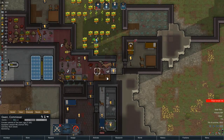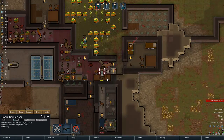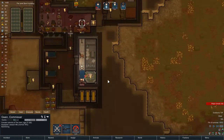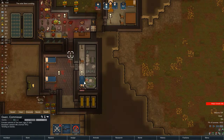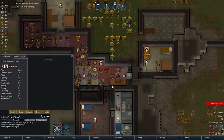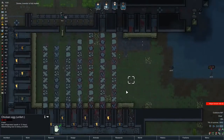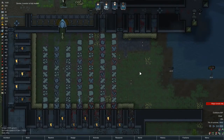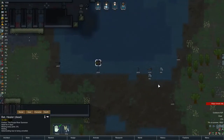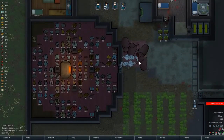I am butchering the insects for their insect meat so I can make kibble out of it, because animals don't care about eating insect meat whereas my colonists do. That's a pretty short flare. One colonist has a bruise - poor them. Two eggs outside, but they're unfertilized, so they're not really going to contribute to a chicken army in their state.